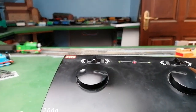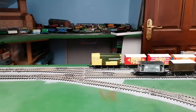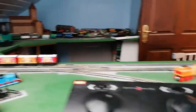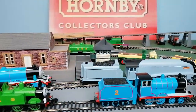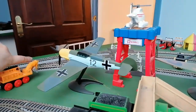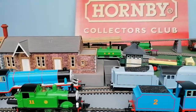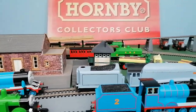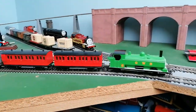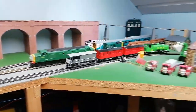Then let Buck go the other direction, stop in there for a little bit, stop Percy, change the points, and then send Duck around. So Duck's got the red coaches, mainline coaches, and Toad the brake van.